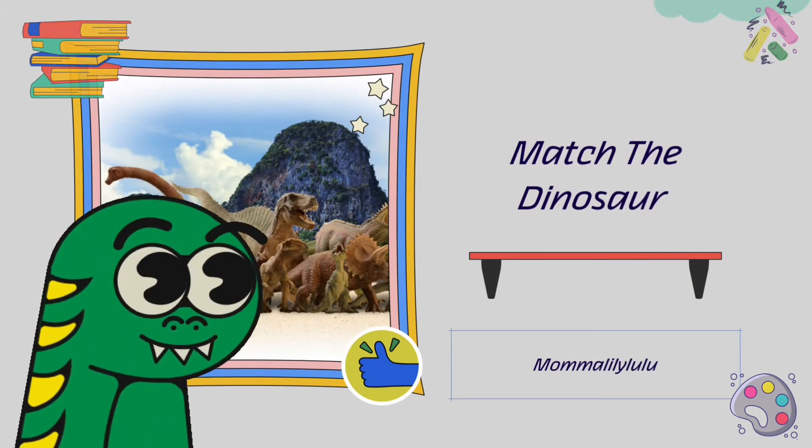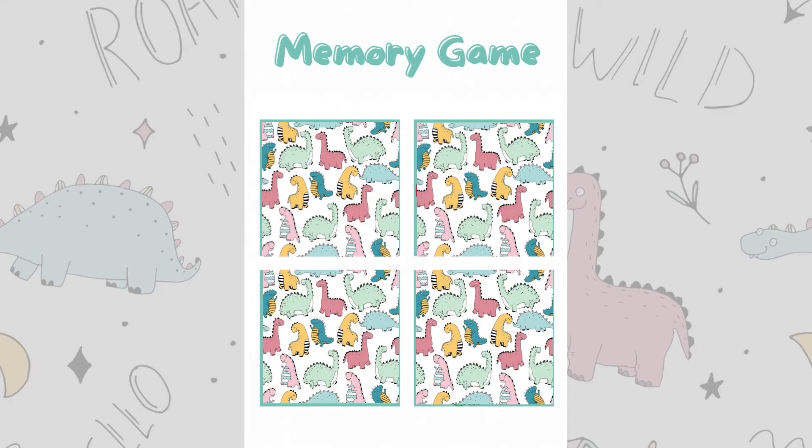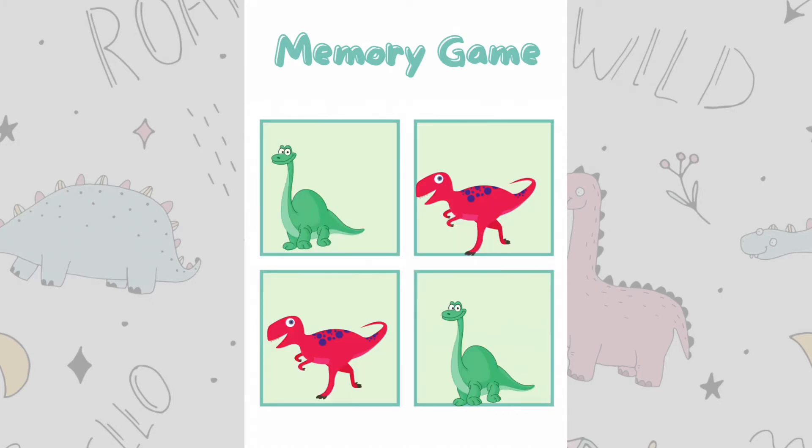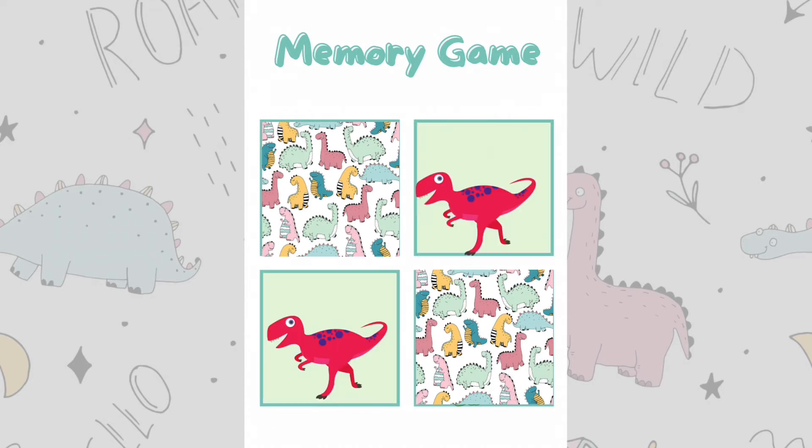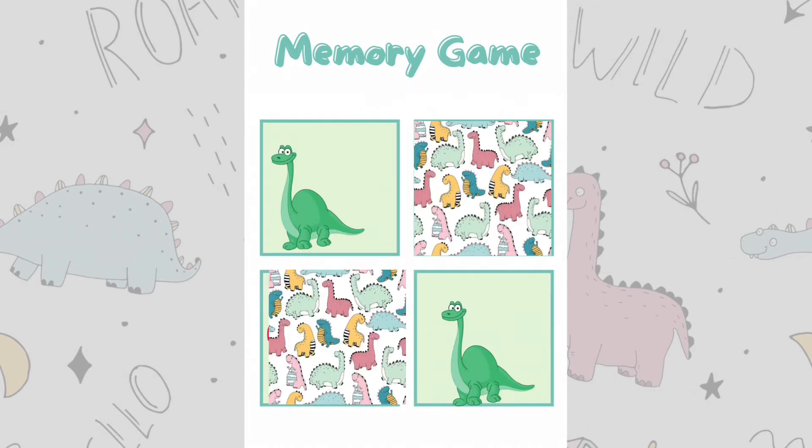Get ready to match the dinosaurs! Behind these pictures you'll see four dinosaurs — try to remember which pair goes with which and where they are. Okay, you got it? Remember where they are. Now, where were the red dinosaurs? There they are! There are the red dinosaurs. How about the green ones? There they are — there are the green dinosaurs!